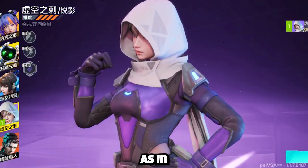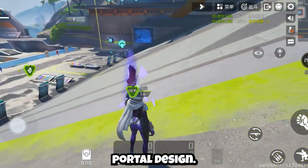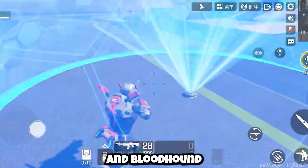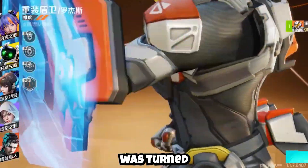First up is Wraith, which is the same as in the main version — she just has a different model and a different portal design. Also, the Chinese versions of Gibraltar and Bloodhound are the same, just Bloodhound has a completely different look and Gibraltar was turned into a robot.